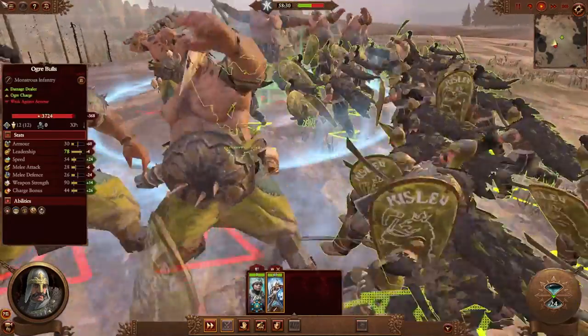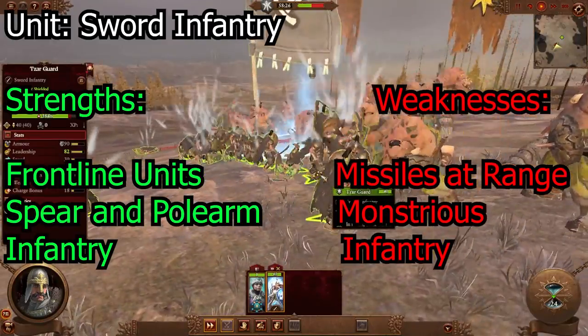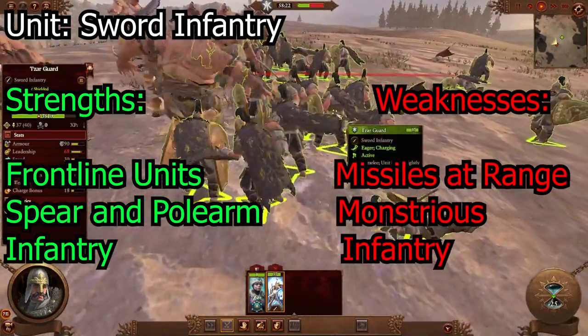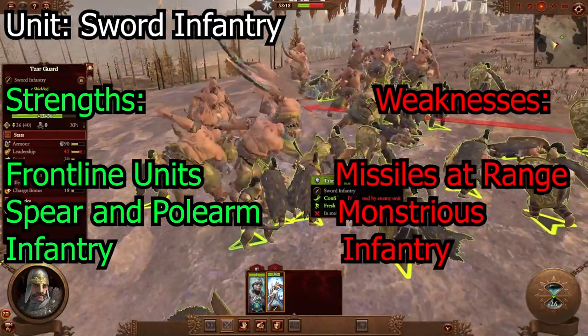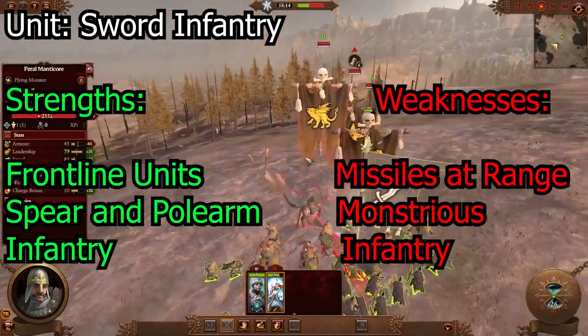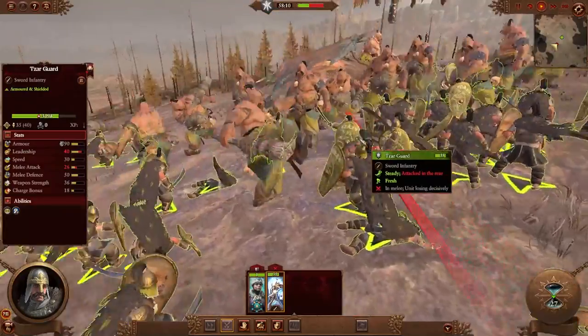The first unit type we're going to be talking about are the sword infantry, or melee types. These guys are pretty good in close range combat — they're your frontline units. Keep them in the front to protect your missiles, but anything that's like monsters or missiles or anything faster, do not engage them with your sword units because they will not last long.